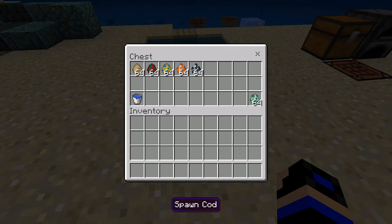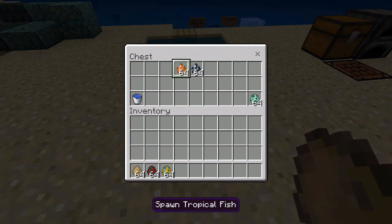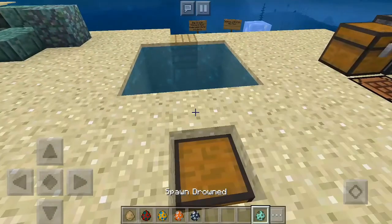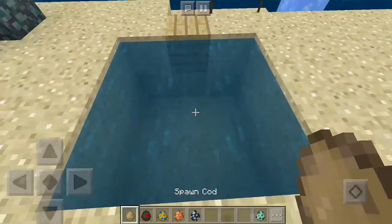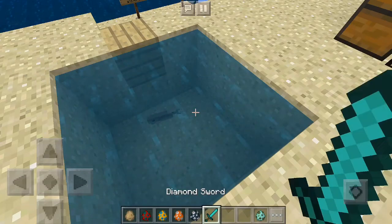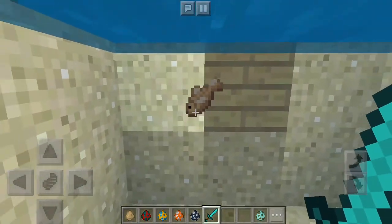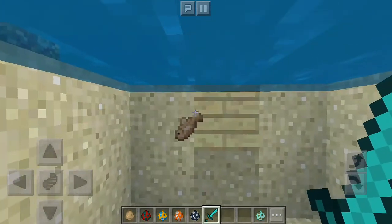The new mobs added in this Aquatic update are the cod, salmon, pufferfish, tropical fish, and the dolphin. The dolphin is the only mob that can attack you, but it's an animal, not a monster. Starting with the cod — it's the normal fish. When you kill it, they changed the texture of the item, and the item can now float out of the water, which is very realistic.